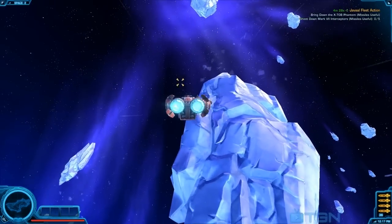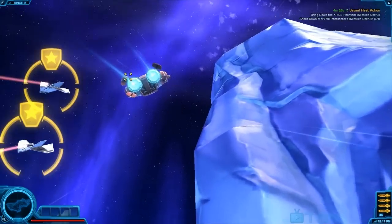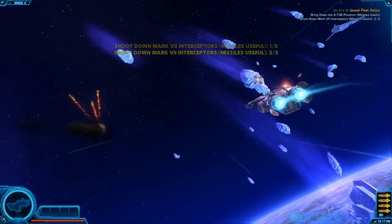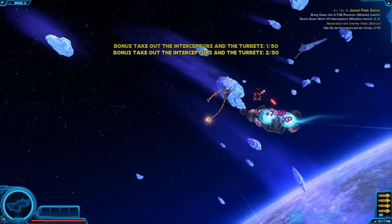The basic mission here is very simple — we're going to destroy five of the six special interceptors. There's two of them right there; can't miss them, they've got a big yellow circle around them. It does recommend using a missile, and I used one, but you don't have to.